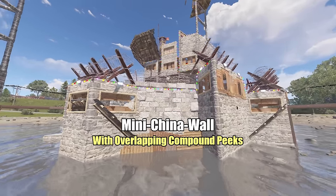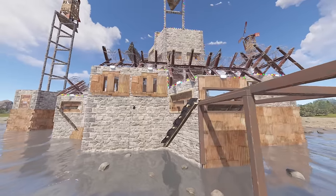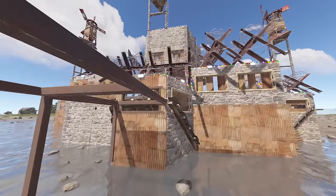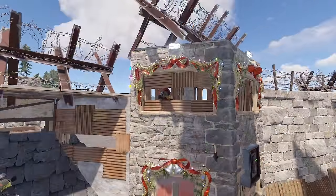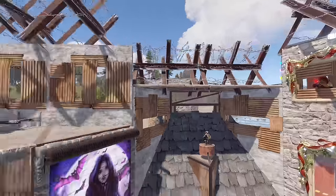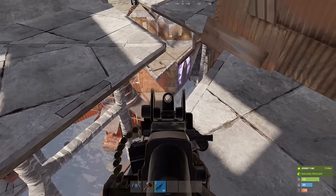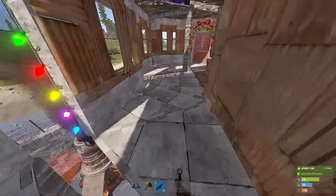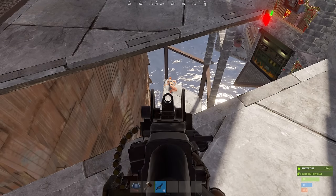Control your area with powerful compound peaks designed with multiple redundancy in mind, with clear angles to any point outside your compound — and should the situation arise, inside your compound as well. Traverse the full wide gap shooting floor with its unparalleled vision and exquisite peaks. This is castle doctrine country.